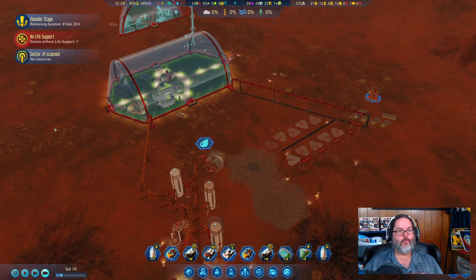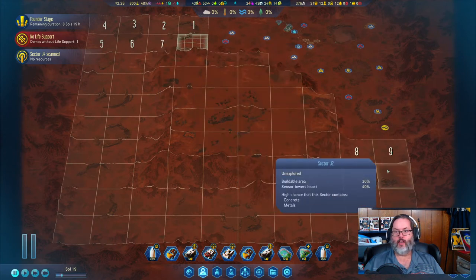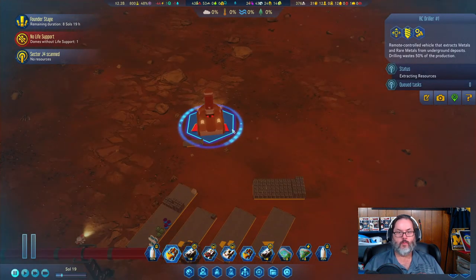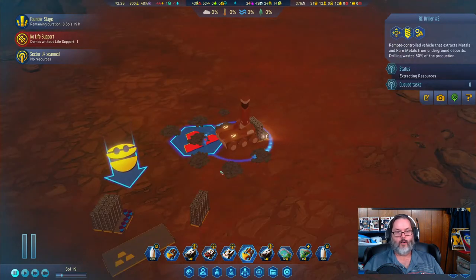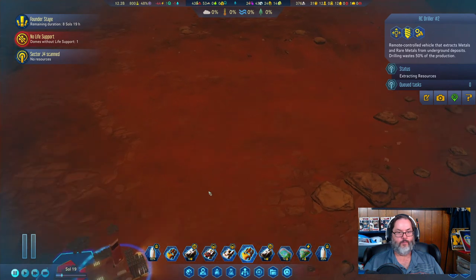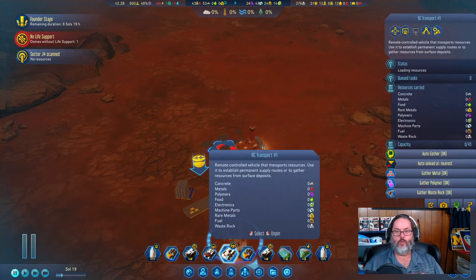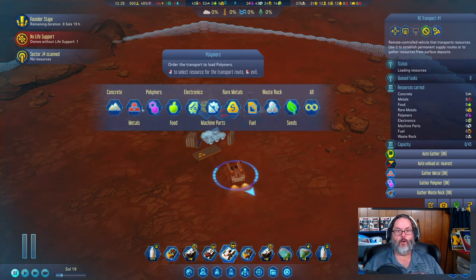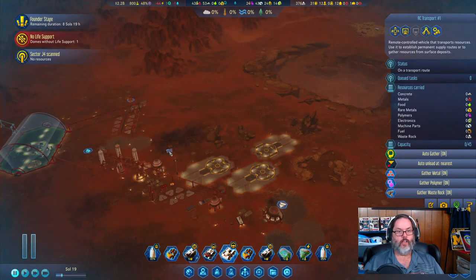Another anomaly found. Going to check the drillers — one is out here drilling away with 379 metals left there, and the other one is cranking away with 442 left. I want you to pull all these metals and bring them back just over here — that'll be good.